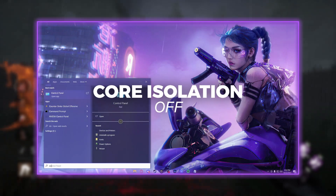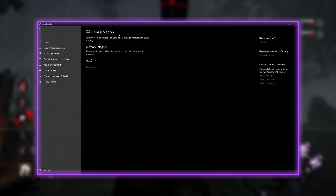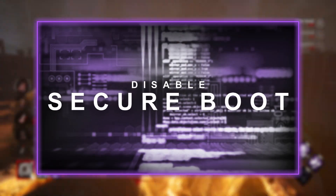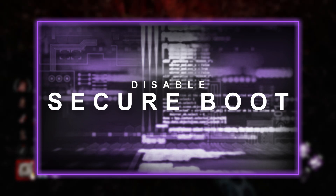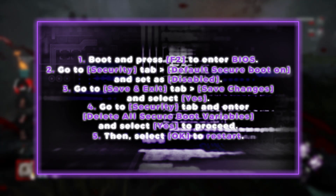Moving next to Core Isolation, you need to turn this off as well. And last but not least, Secure Boot has to be disabled. I will show you on the screen right now — there are some steps, or you can Google it.